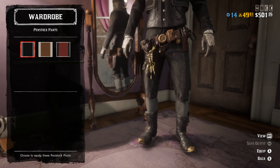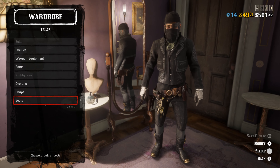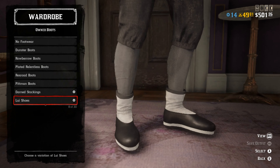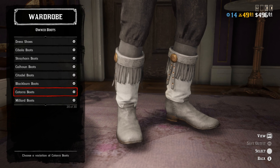For the second outfit, all you want to do is literally just change your pants to the Pinstock pants and change your boots to the Couture boots — and boom, there you go. There's also the Millard boots that you can choose for these as well, so check both of them out.